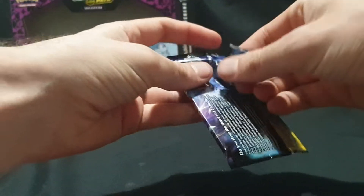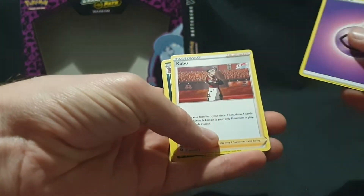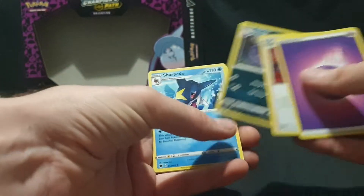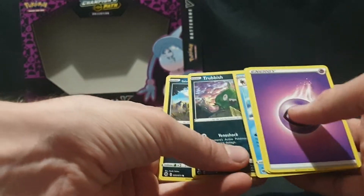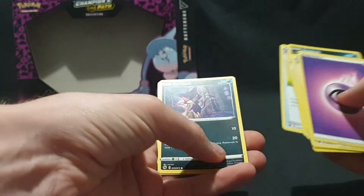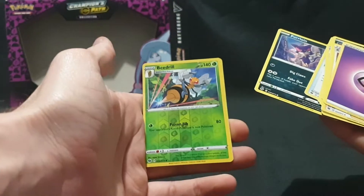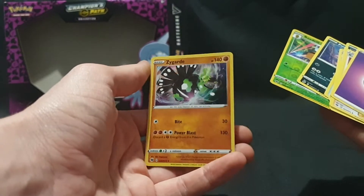Opening up the next pack. There is the code. We have our energy, then Kabu, Arbok, Sharpedo, Trubbish, Galarian Zigzagoon, Inkay, Pokeball, Purloin. We have a Beedrill Reverse Foil, and then we have a Foil Zygarde.